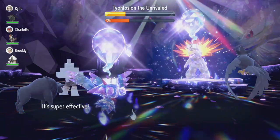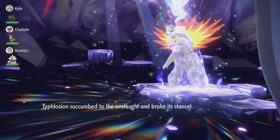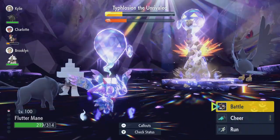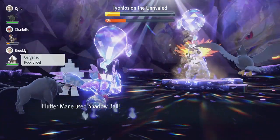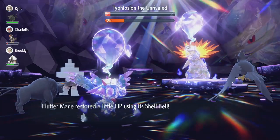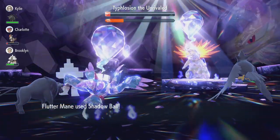Shadow Ball deals a lot of damage. Typhlosion is a friendly Pokémon because without the sun we wouldn't do nearly as much. He removed our negative stat changes, so the luck we had before is gone, but we're Terastallized and still have plus two Special Attack. Even if we go down now we'll have enough time to come back and finish off the Typhlosion.